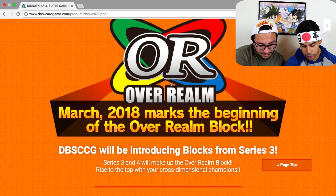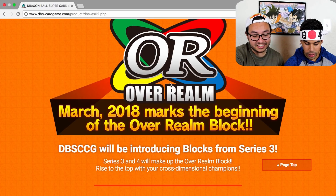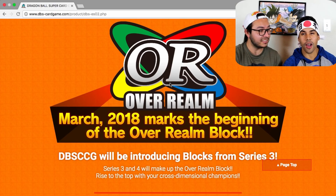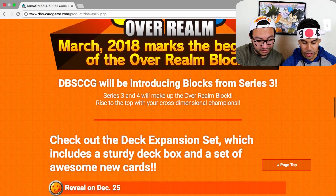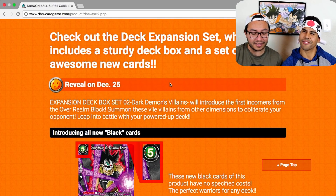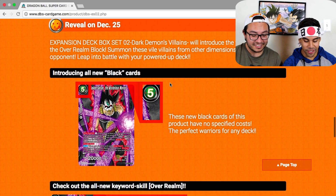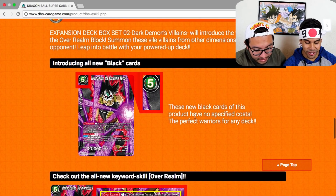Scrolling down — March 2018 marks the beginning of the Over Realm block. They didn't say set three comes out in March, so this is probably going to be a new type of game block. Series three and four will make up the Over Realm block — Rise to the Top and your Cross Dimension Champion. We're gonna be on those tournaments showcasing whatever comes out.